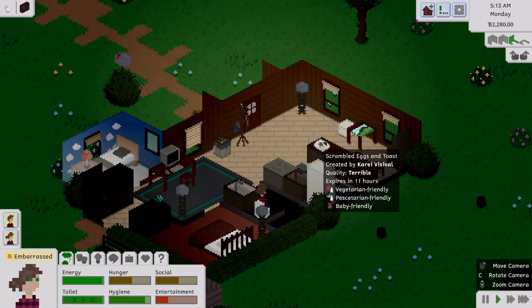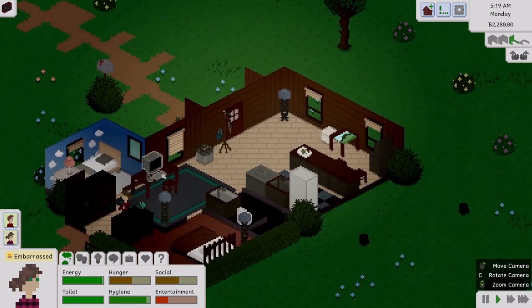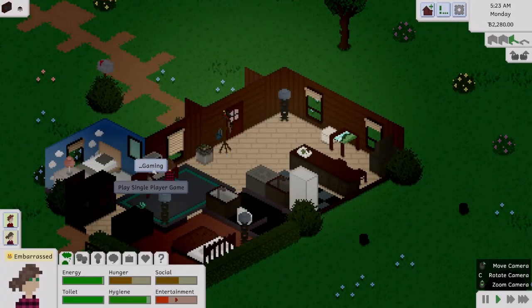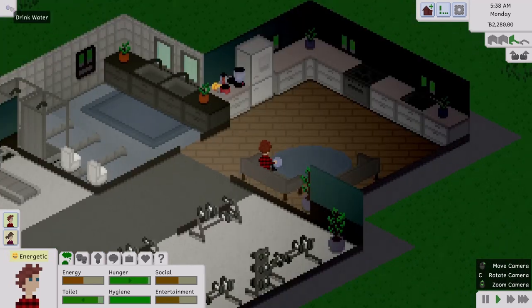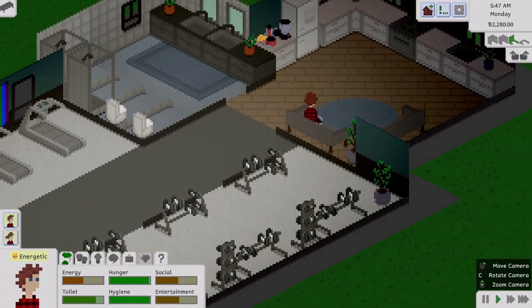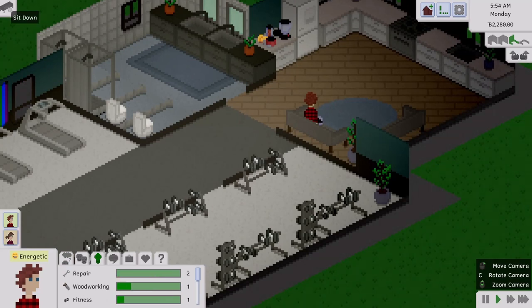His hygiene is down but he's feeling energetic, so he's going to take care of his needs. She needs some entertainment. The scrambled eggs are in progress — she's feeling embarrassed and he's feeling energized. The quality of the food is terrible. She seems to want to read — everybody loves reading in this game. Oh, she's drinking water, not a shake — that makes a lot more sense.